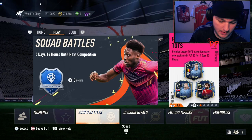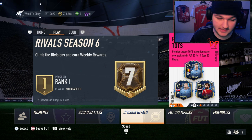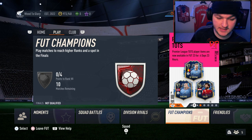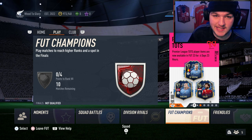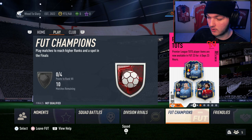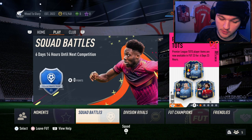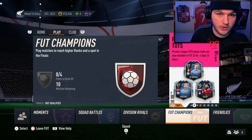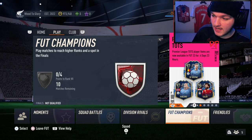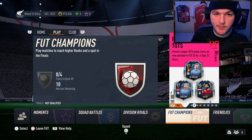These objectives are easy enough to complete in Division Rivals or FUT Champs. If you're in Division 7, games should be straightforward. If you play FUT Champs, Playoffs are also easy enough. I'd recommend doing it in Rivals or Champs as you play normally. You could keep one Dutch attacker on the pitch for goals and assists, then sub off the other two Dutch players as needed.